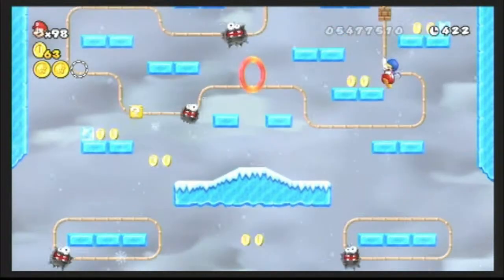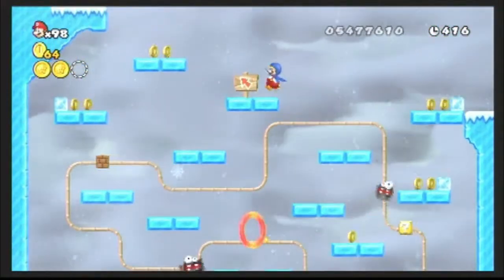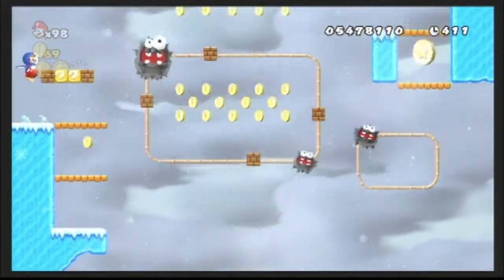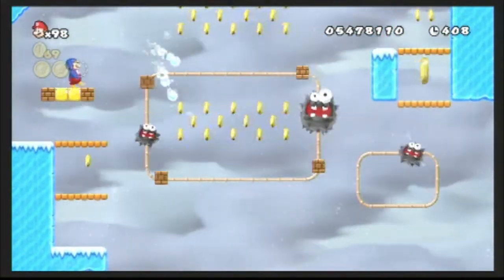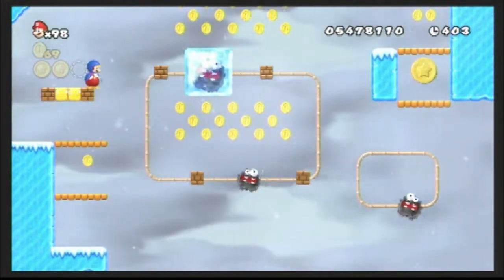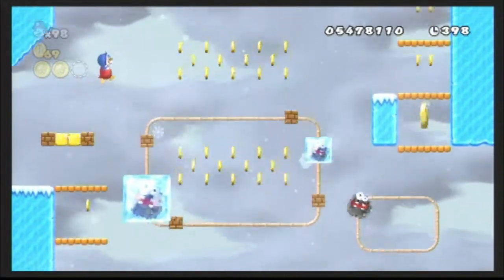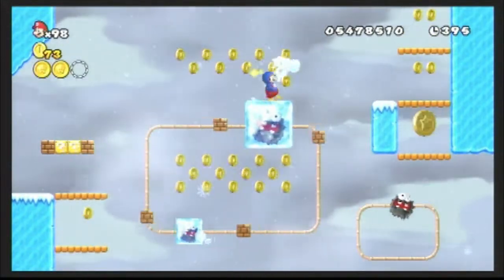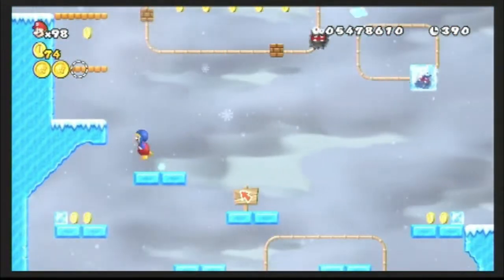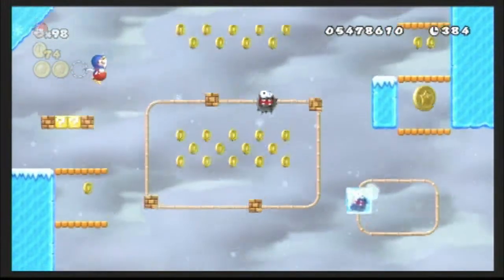Now we're entering the second section, which I call the fuzzy section — arguably the more difficult section, because of how annoying some of the platforming can be with these guys. Especially getting that star coin right there. We've already got the first two star coins, but to get this last star coin, it's going to take a little bit of work. We have to make sure that we don't fall off, but at least we took out that big fuzzy, so he won't be an issue.